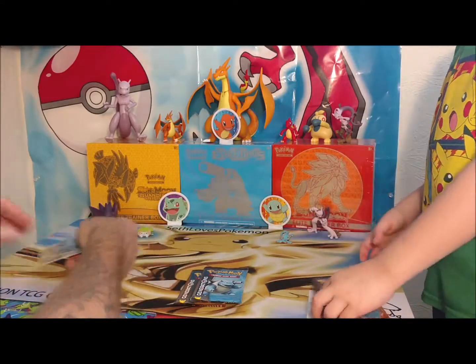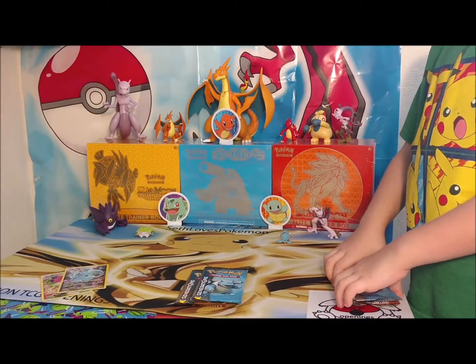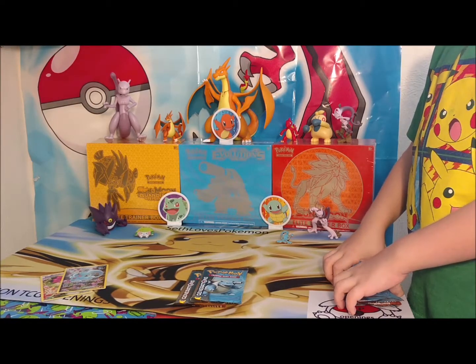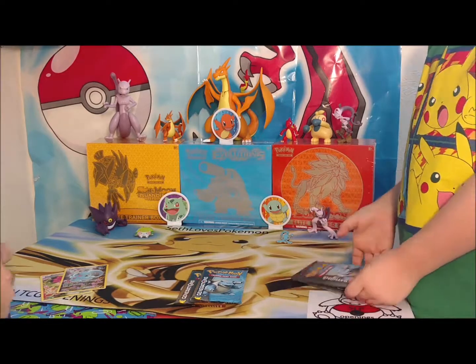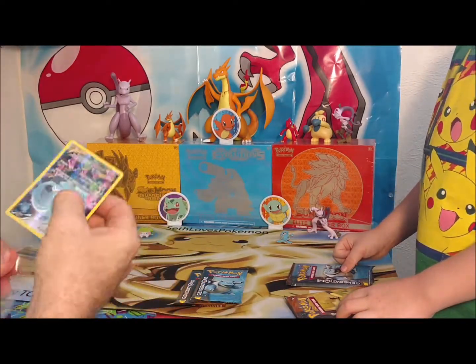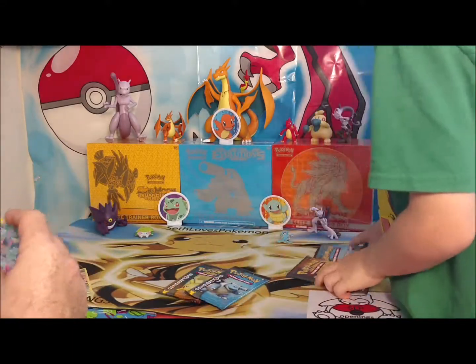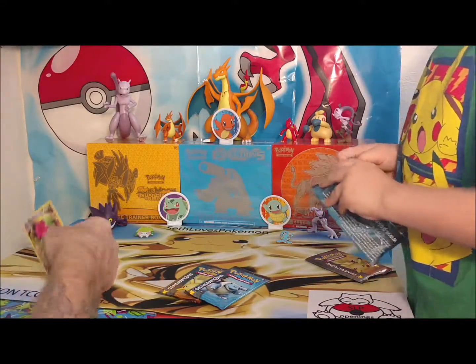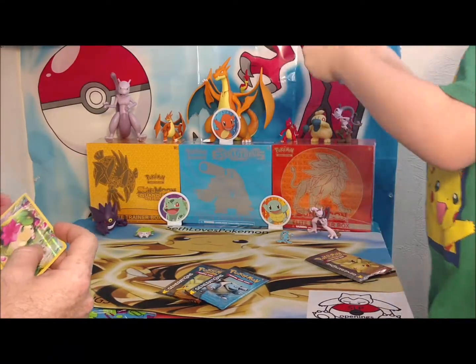Pikachu and Blastoise for mine — Pikachu and Blastoise for me. Where did my protectors go? Oh, there they are, I found them. Alright, which one do you want? We got the same one this time. We got them for two dads. Let's use your Blastoise — this is the third time we got this. These ones are easy to open.